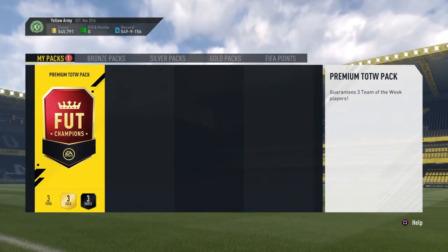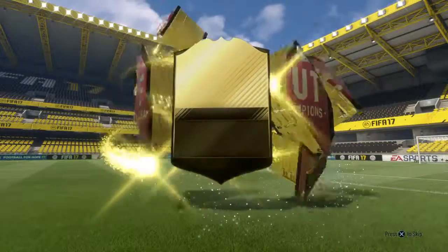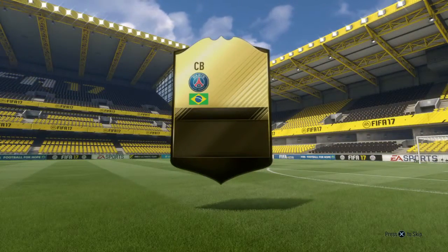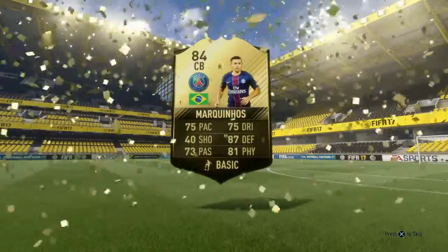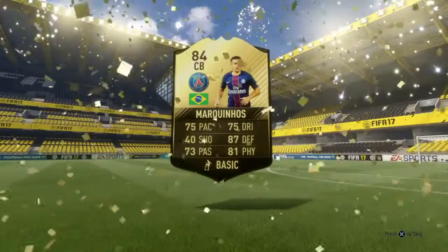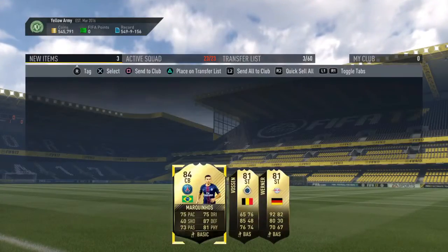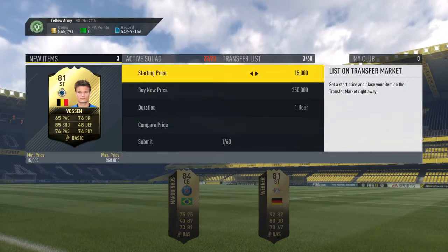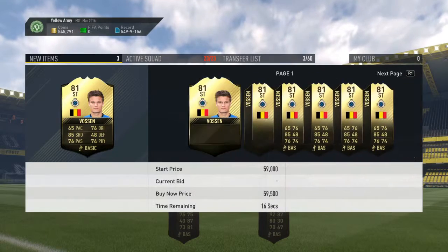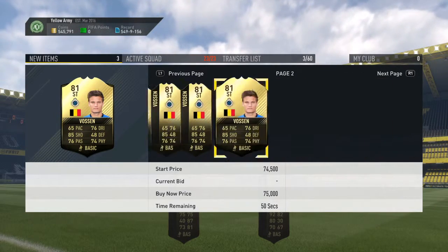Moving on to the premium team of the week pack — it was a walkout, the pride of the weekend. This walkout is Marquinhos, the Brazilian centre-back from PSG. It was alongside two good players as well: Vossen, who was in the squad builder challenge at the time so he was worth a bit, and Werner at 92 pace who is obviously going to be worth a bit too. It's a very good pack if you do get Werner.